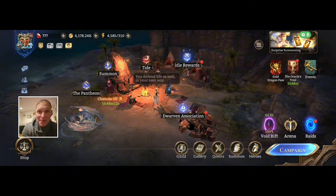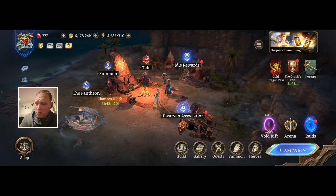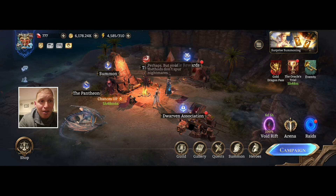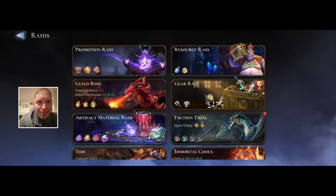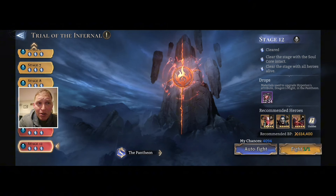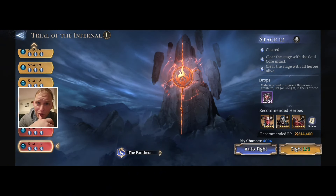Good evening ladies and gentlemen, I am Jake Smash. This is going to be a Watch Rumbles video. It is 21:11, Monday April the 8th, and we are back in Faction Trials tonight. We're going to navigate the Trial of the Infernal, Stage 12. Power Dominance is turned off. Clear the stage with soul contact with all heroes alive — pretty simple.